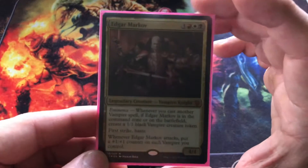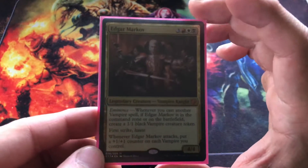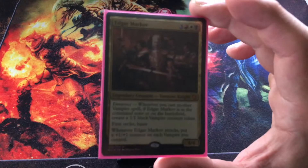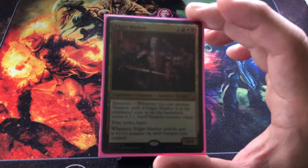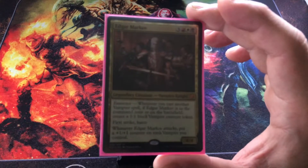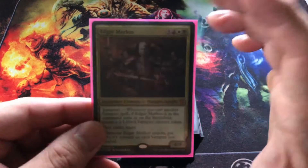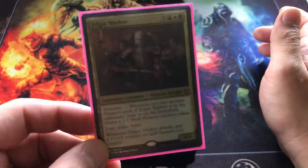If you guys don't know, Edgar Markov is a six-mana 4/4 with eminence. Whenever you cast another vampire spell, if Edgar Markov is in the command zone or on the battlefield, create a 1/1 black vampire creature token with first strike and haste. And whenever Edgar attacks, put a +1/+1 counter on each vampire you control.